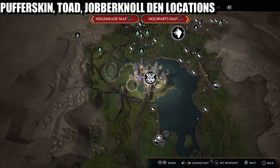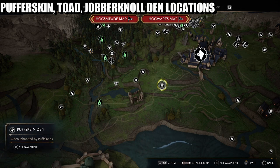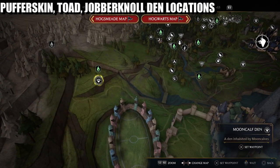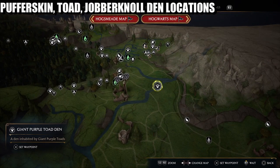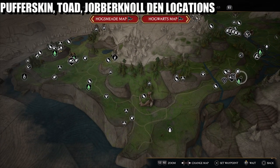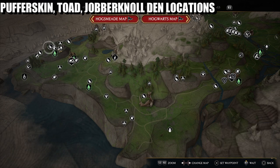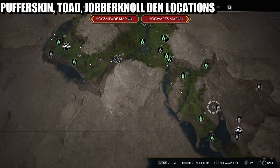I'm going to tell you where to get the other beasts from the storyline. There's a Pufferskein den right there. If you're going to get a Mooncalf, there's one just above the Quidditch arena. Mooncalf, Pufferskein again - you can get your toad from where the water is running through. You've also got your Jobberknoll all the way down here by race number two near Irondale. And your Jobberknoll is right there near your Nifflers and your Fwoopers. I think that's it for the automatic ones.